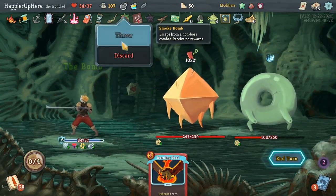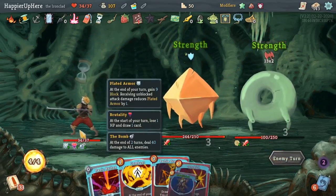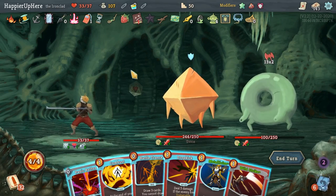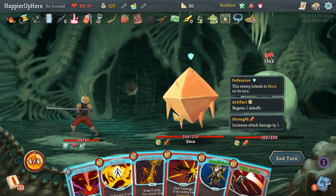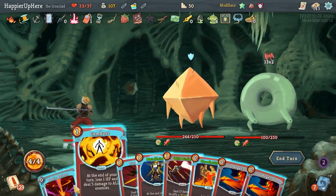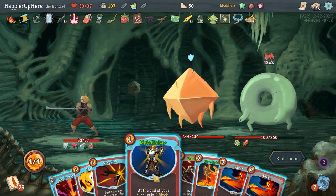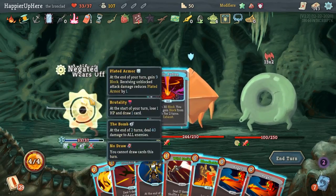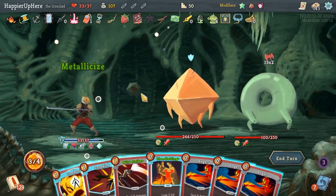26 incoming now. I have Panic Button and I want to avoid it — next turn after that I'm pretty much done for, and I'm not Intangible for another two turns. Let's do Battle Trance. I don't exhaust anything except for the Panic Button — this is not good. Wait, I can drink the Ancient Potion and then play Panic Button. That was actually really good. Let's do Metallicize — Combust might be a little too much so let me just do this.